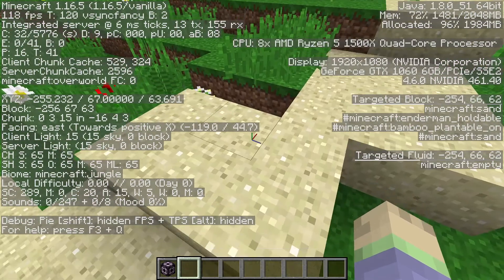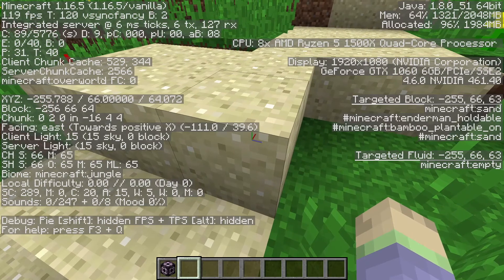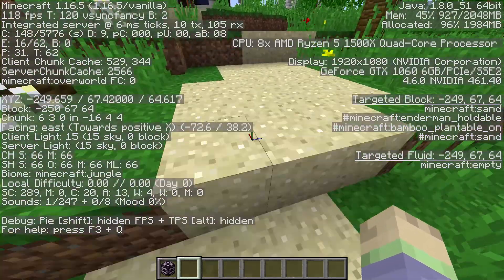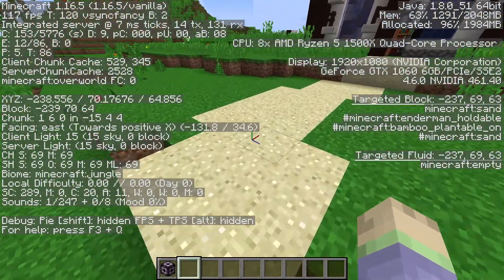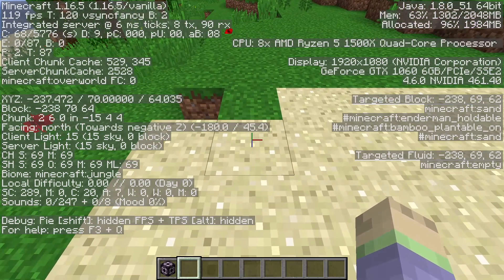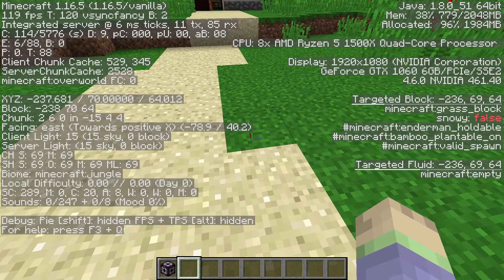How Minecraft works, each block has specific coordinates which identify exactly where that block in the world is. If you went to high school, you'll understand how coordinates work. To use the fill command, all you have to do is know the coordinates of one area and then the coordinates of the other area that you want to fill.